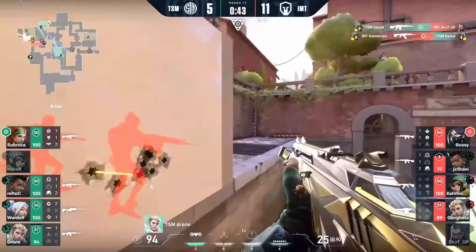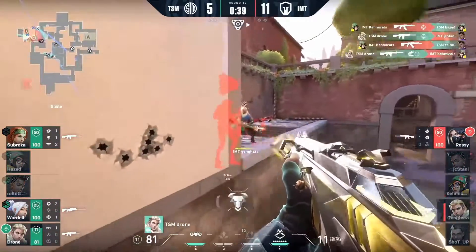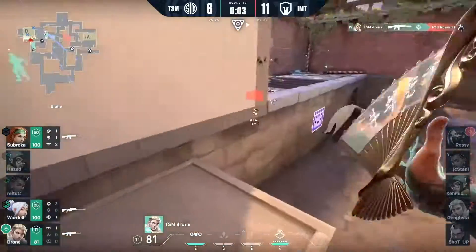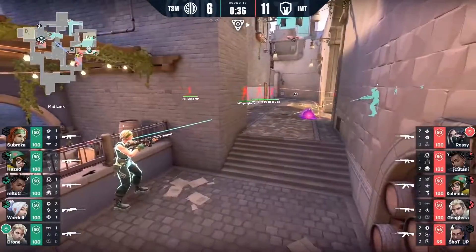Shot-up's Pop Empress comes out as well. They're trying to guarantee the site take but still have to deal with Drone. He's waiting around the corner, up on top of the boxes — his position is solid. It's a 3K for Drone, make it 4 on the round. TSM finally put themselves back on the scoreboard. They could easily just pull him in.